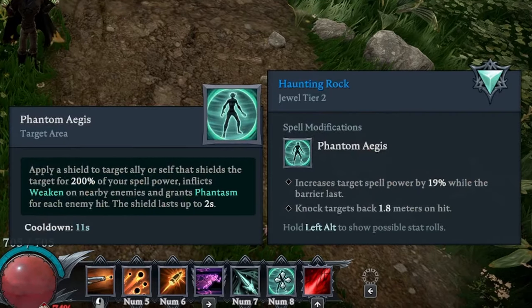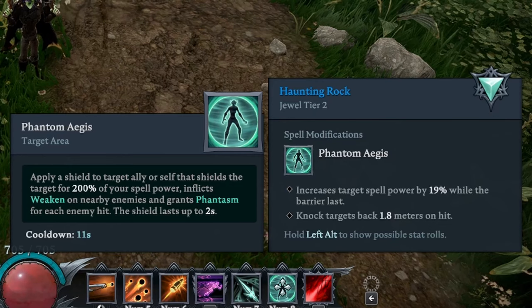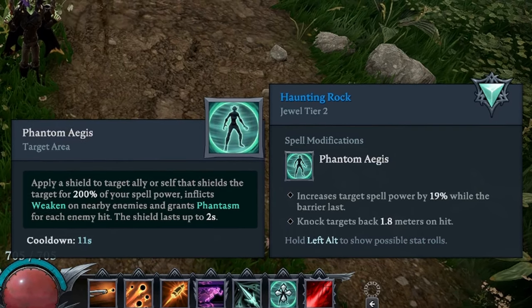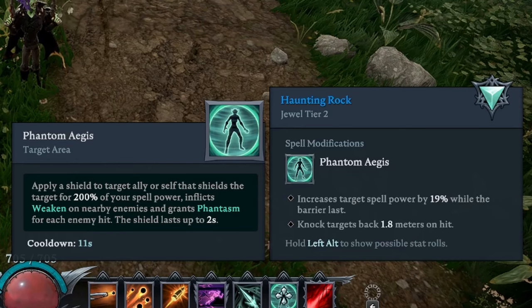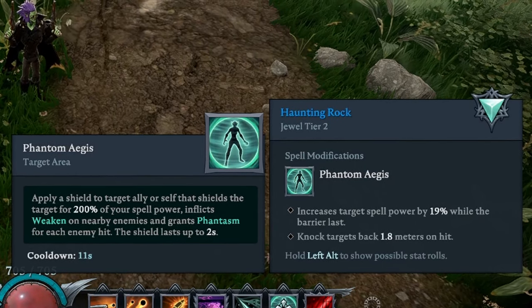Continuing on, we have Phantom Aegis on — increases target spellpower by 19% while the barrier lasts, knocks targets back 1.8 meters on hit. This is more or less just for protection. He's got a lot of projectiles. This is what I like to use.